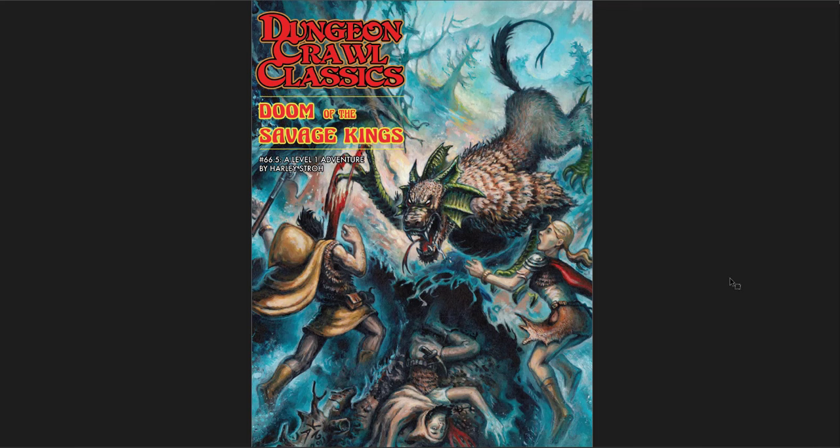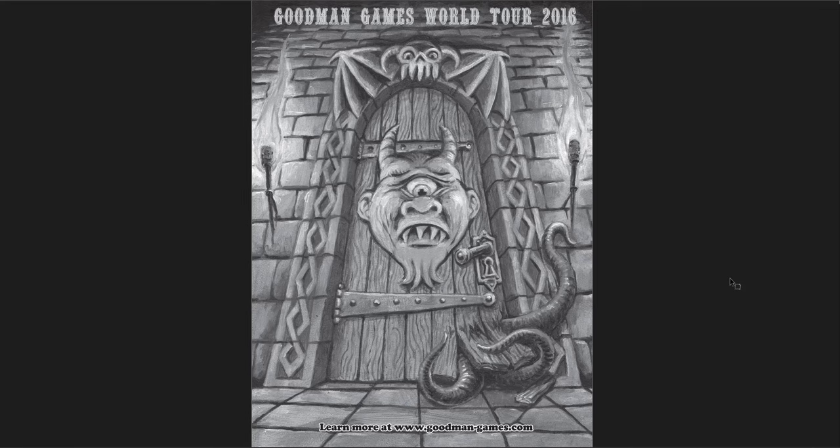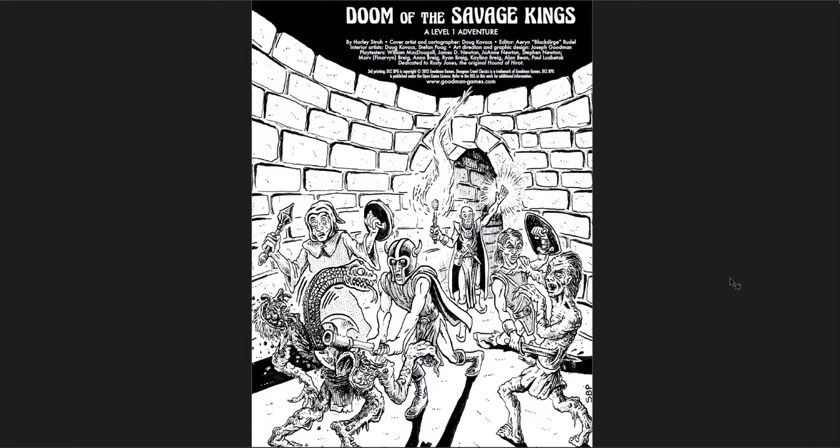The next one is Doom of the Savage Kings — number 66.5. I don't actually know why it does that, but it's a level one adventure for DCC. The art is great, it's a little shorter — only 20 pages instead of 30. Once again you get amazing art. The interior art is Doug Kovacs and Stefan Poag, and I like his style. Just slicing through the thing and there's that snake coming out — gruesome. I love it.